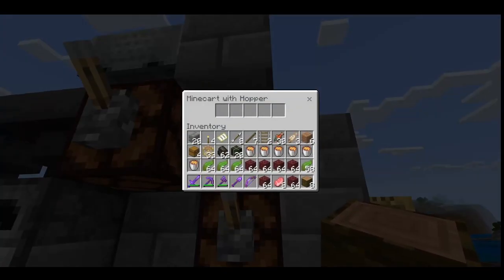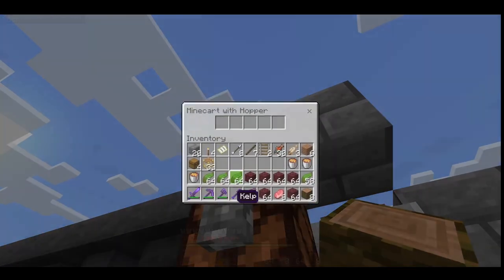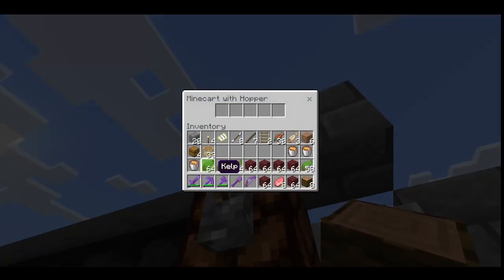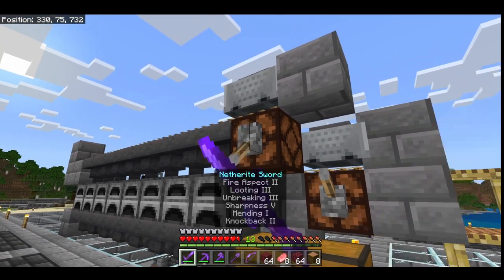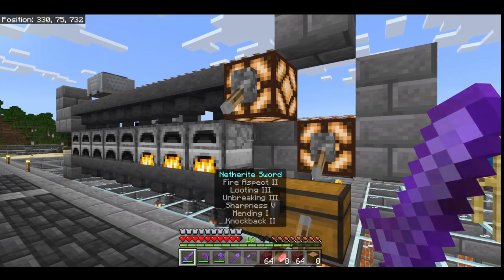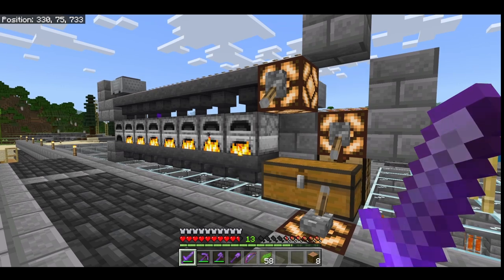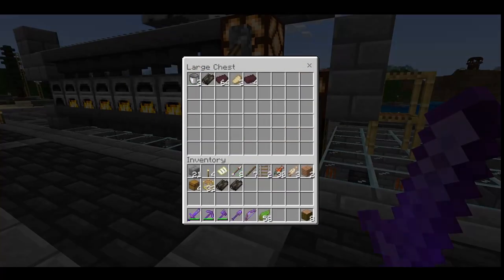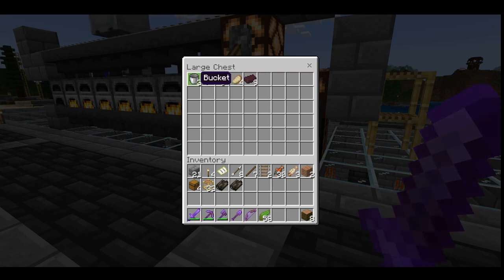Now that it's all set up, let's test it out. In this minecart we're going to put some fuel — I've got some lava, some dried kelp, and some charcoal. And in this minecart we're going to cook some kelp and some netherrack.